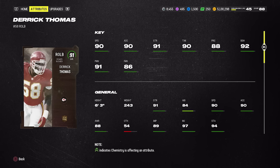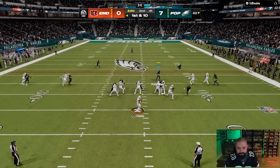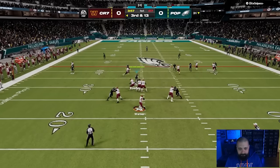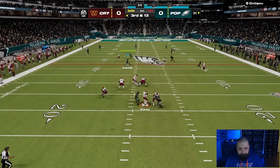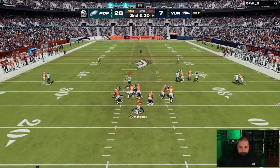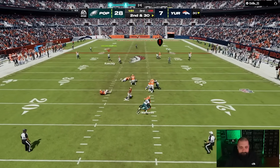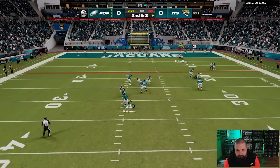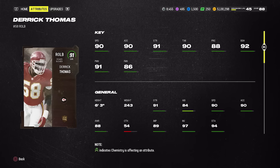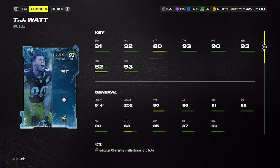Moving to defense — here's a super budget pass rusher: All Madden Derrick Thomas. He has 90 speed, 91 power move, 92 block shed, and 86 finesse for just 118,000 coins. Among defensive ends and outside linebackers, we have a few at 92 speed and a handful at 91, so 90 is still respectable. I used him without any abilities and he still generated pass rush pretty frequently — really good budget option.